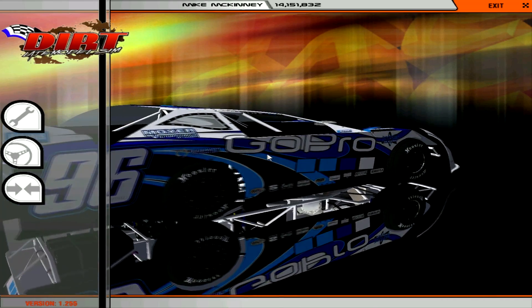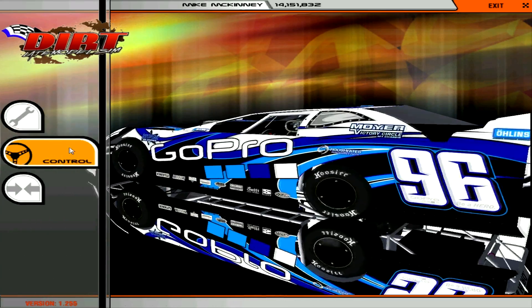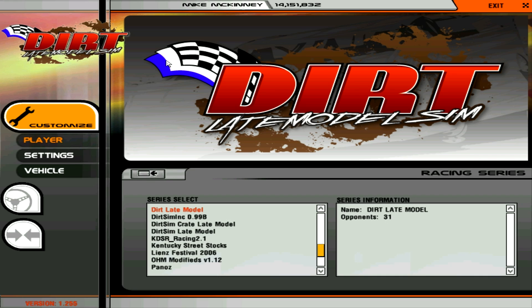Once rFactor pops up, if a Dirt Late Model does not pop up, click the Customize tab — it's the first one. Go to Player, and click Racing Series. Sorry, it's all kind of lagging. Once you're in Racing Series, you're going to want to find Dirt Late Model if you're not already on it. You can see here there's a list of other mods I have installed.